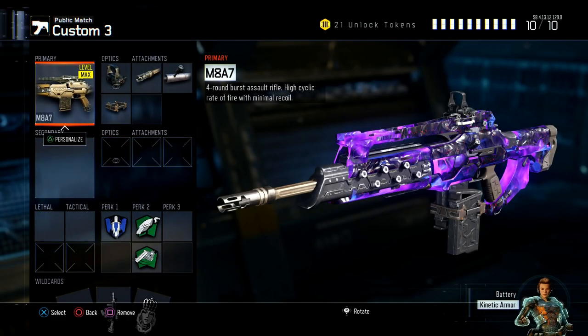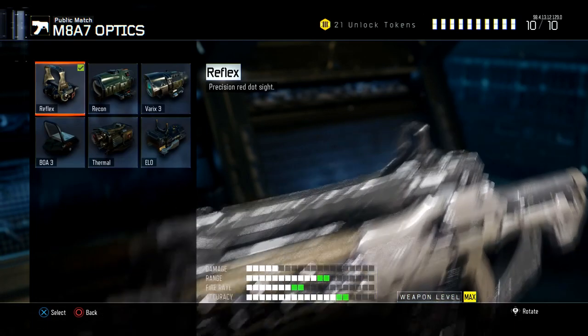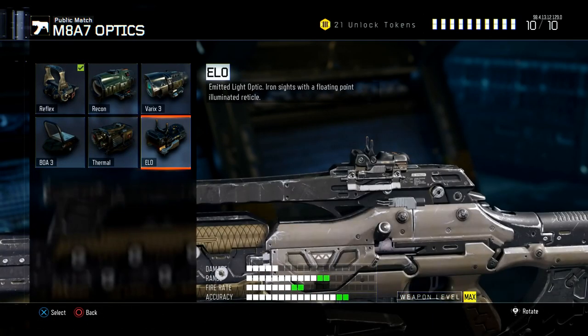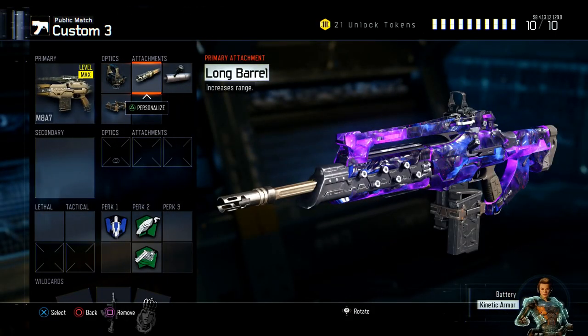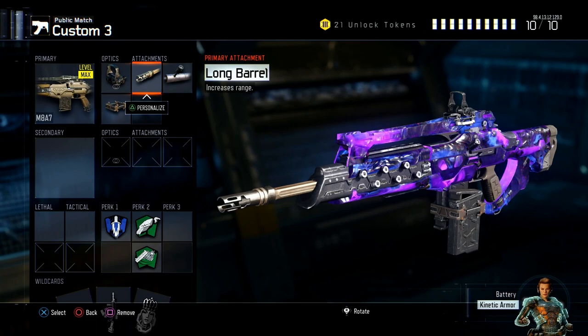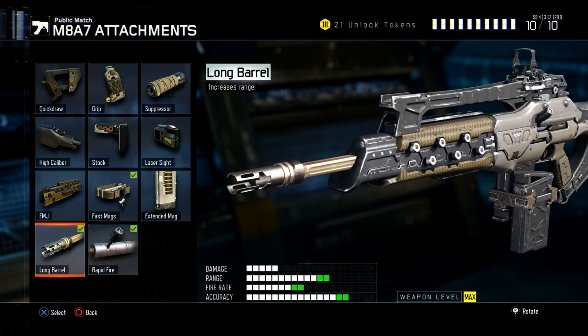Our third class — we're running the M8A7. We're running Red Dot. I don't like to use the ELO sight on the M8A7; I prefer the red dot sight. I'm running Long Barrel. You don't see Long Barrel on the M8A7 a lot. Why I like to run Long Barrel is because it increases range.